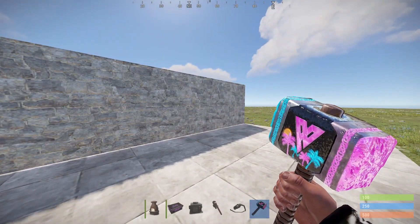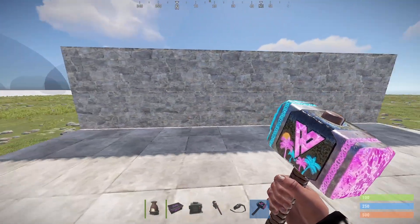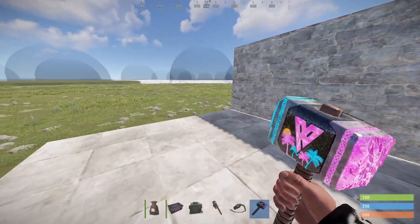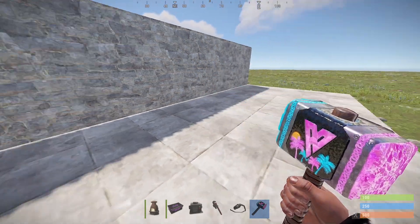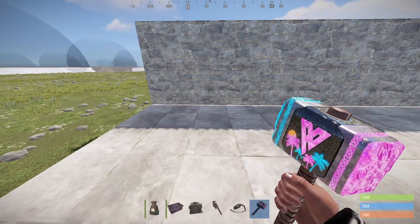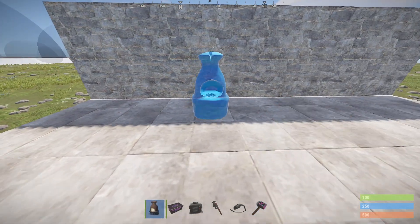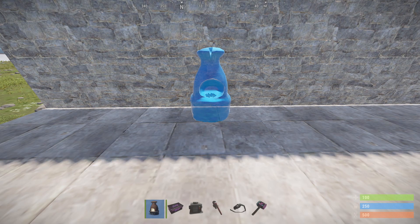Hello everyone, welcome to the video. I'm currently on the building server, and today I'm going to show you how to make the charcoal maker. Why do you need a charcoal maker? It's quite easy: if you have a lot of wood and electric furnaces, you're in trouble getting the charcoal. Also, it's really handy to burn some charcoal while you're sleeping overnight, AFK, or doing other stuff on the map. And if you play on an unmodded official server, it might take some time to get enough charcoal to make some boom.